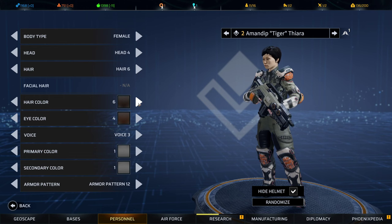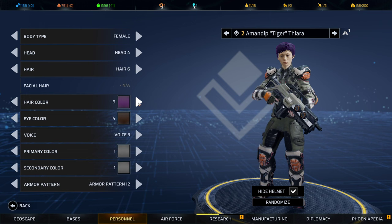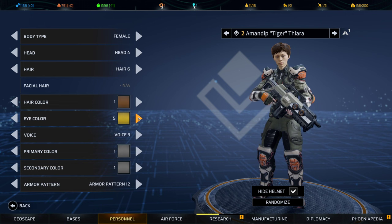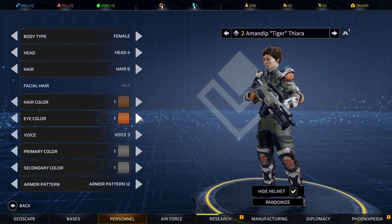You don't have a lot of options overall. Eye color is also pretty straightforward — there's only six. You can see the colors, though you can't really see the eyes clearly. Then we've got voices — I need to turn off the music for this.